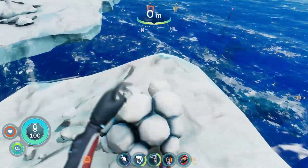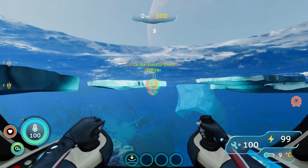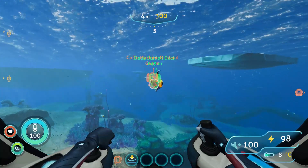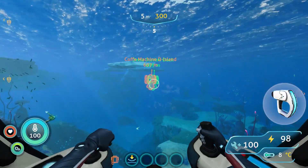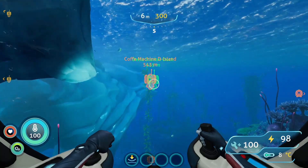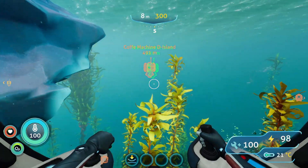Once here at Iceberg Island, we're going to hop in our sea truck and proceed to head directly south for about 700 meters. For this journey, all we'll need is our scanner and sea truck, as the coffee machine is located at the entrance to the delta islands. You can do this with a sea glide if you'd like, but it's not really worth it — bare minimums are a sea truck and a scanner.